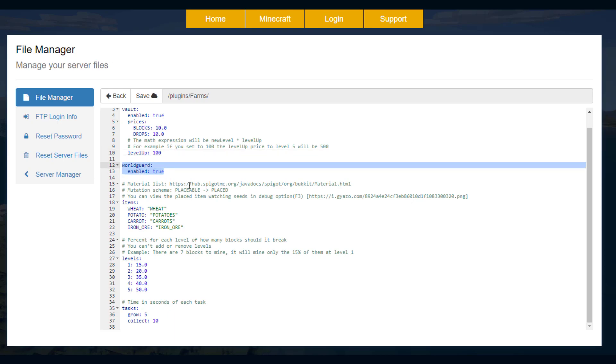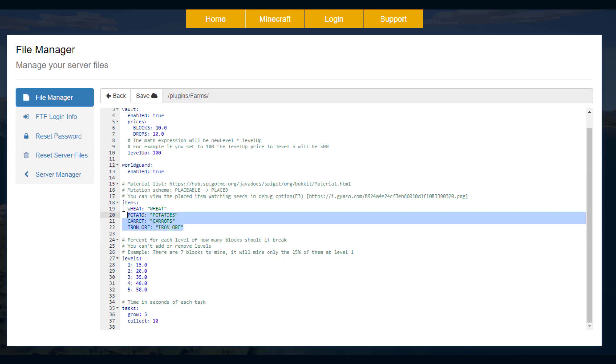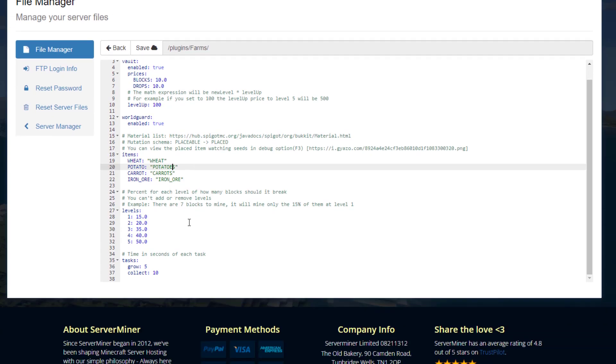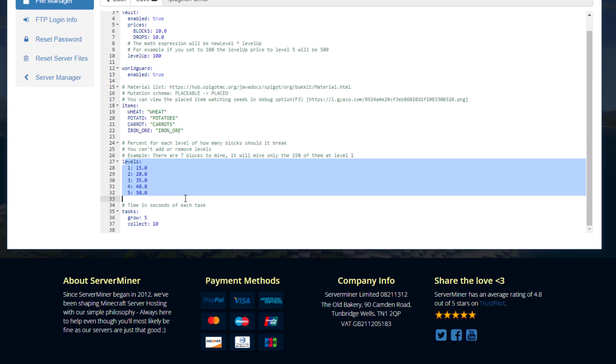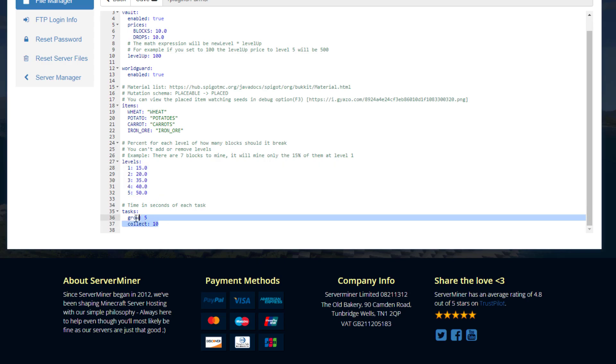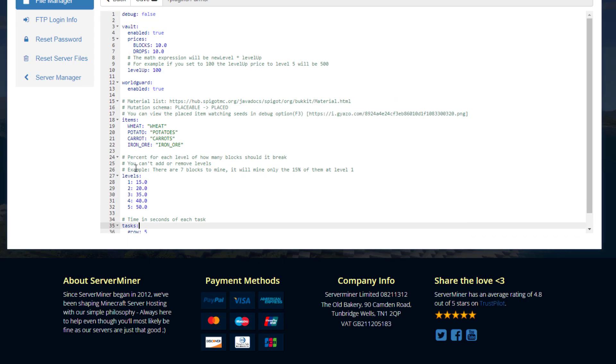You can enable WorldGuard so it protects people from using it in spawn, for example. Here are the different items available by default — you could add more or remove any you don't want. And then here are the different levels: you can go from level 1 to level 5 to make it better, and then there's a setting for how long it takes to grow and collect, in seconds.